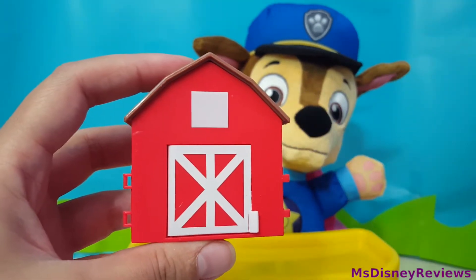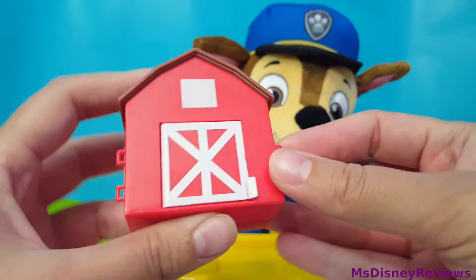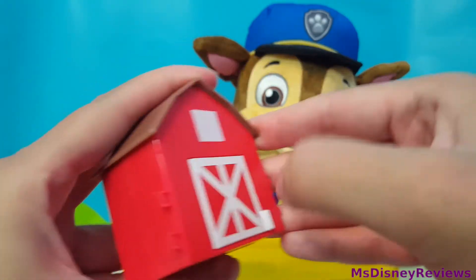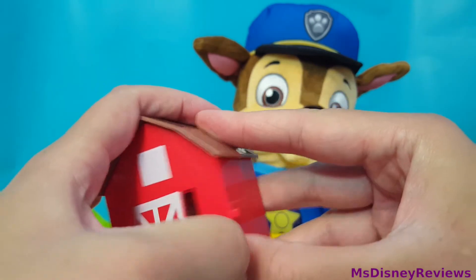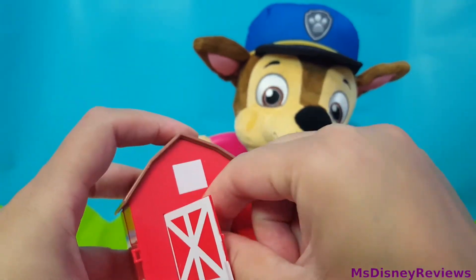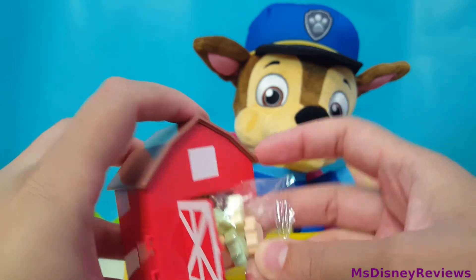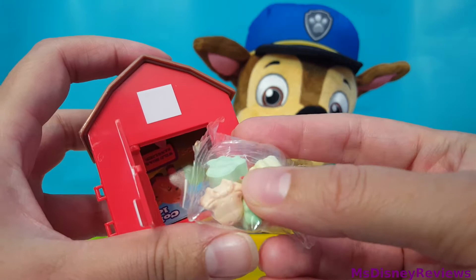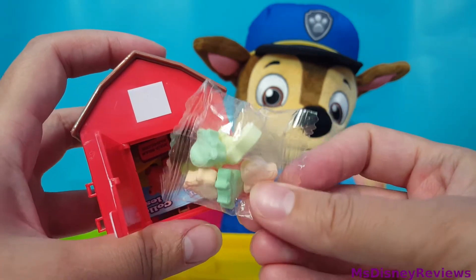It looks like a little barn — that's so adorable. I don't know where to open. Here maybe? Maybe this little door. Oh wow, check that out! So we have heart candy shaped like cow heads. That is so cute.